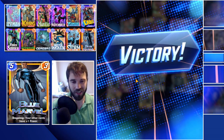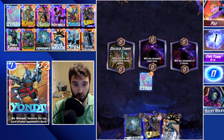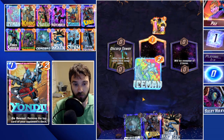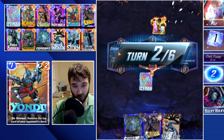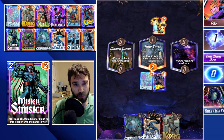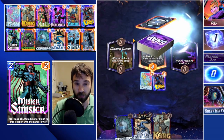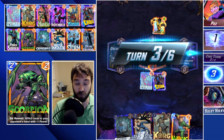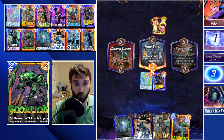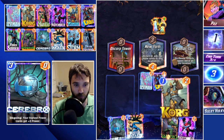Next up we have Packs. In our starting hand we have a couple of low-cost cards. If they start realizing we're running a Cerebro 2 before turn three, they can ruin our combo by sending us something via Oscorp. We'll just play our Cable and wait until turn three before diving in — it'd be really hard to know we were running a Cerebro 2 before that point. Oh, we can actually do a Wong into a quadruple Korg!